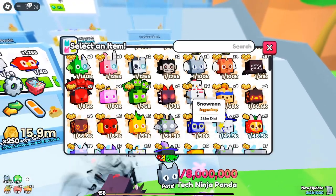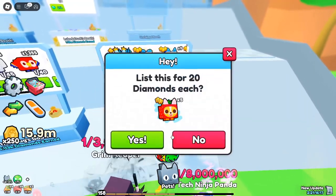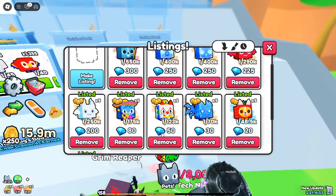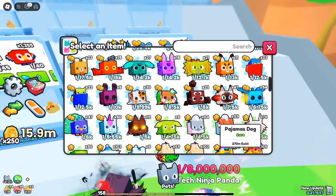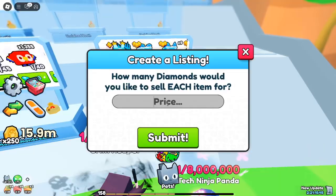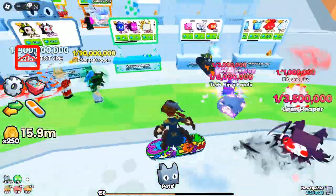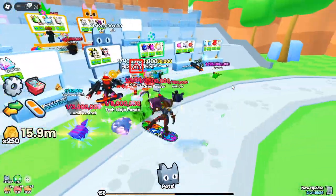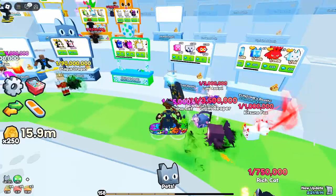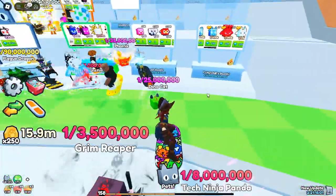Tips for maximizing diamonds: If you've decided to invest in diamonds, it's essential to use them wisely. Plan your purchases — before buying any diamond packs, consider what you'll use them for. If you're mainly interested in pets, look for smaller packs to test the waters; if you're focused on upgrading, consider the larger packs which offer bonuses. Look for bonus items: some diamond packs include luck potions or even god potions, which can increase your luck and help you earn more rewards. Use your diamonds strategically by focusing on Elite Drops and Rainbow Rush upgrades, which are some of the most beneficial upgrades in the game.